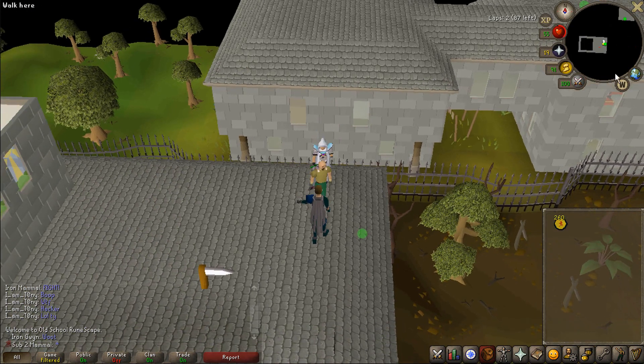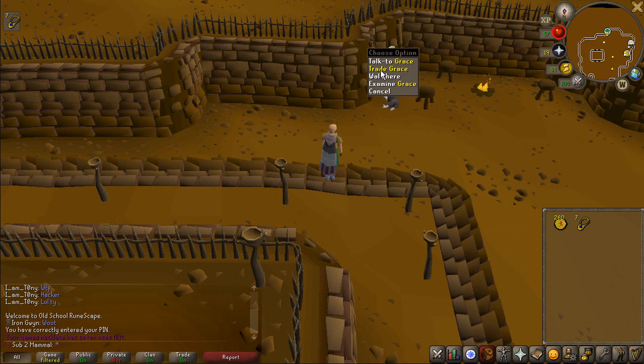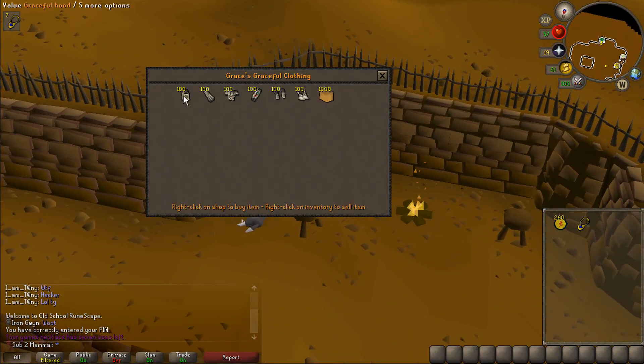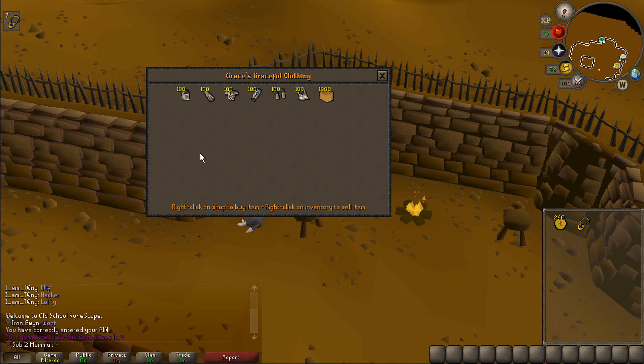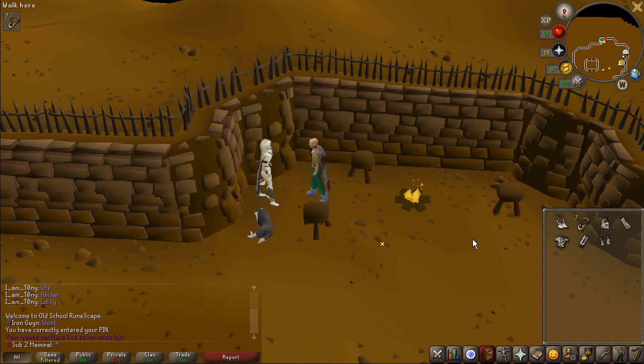Let's head to Burthorpe and go buy the set. Alrighty, Grace — I will take one of your finest Graceful sets. Had I been questing while I was getting my Marks of Grace, I could have bought the individual pieces. But it feels a lot more satisfying to just buy every piece at once. So: hood, cape, top, legs, gloves, and boots.